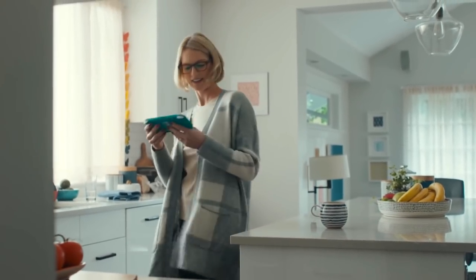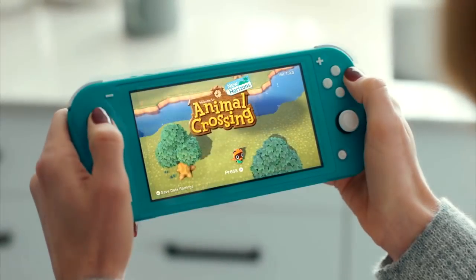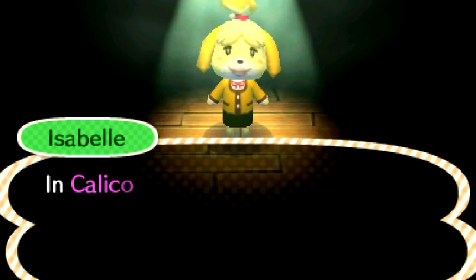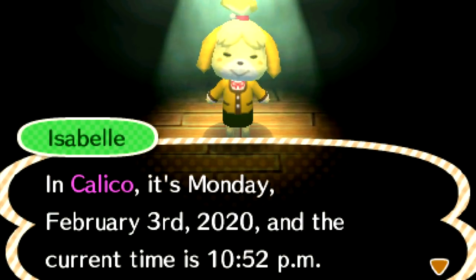The first bit of gameplay we see is actually our first look at the game's title screen. What I find interesting here is we see either Timmy or Tommy wandering around, unlike previous entries to the series where you see one of your villagers. This could be because they don't have many villagers on their island yet. We also see that you can press the minus button for save data settings, which is interesting. So far all we've heard is that you can have only one island per Switch and not per copy of the game like previously. I guess this might just be how you change who you're playing as on the island, but usually that's handled once you're actually in the loading screen with Isabelle or Rover or one of your villagers in past games.